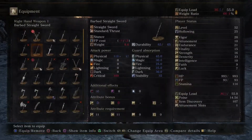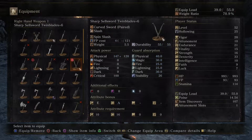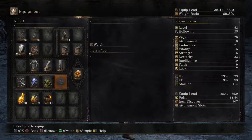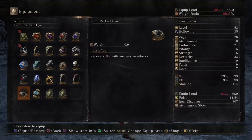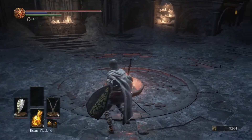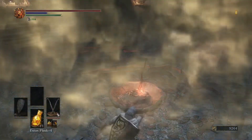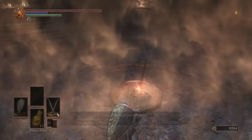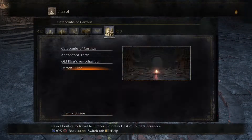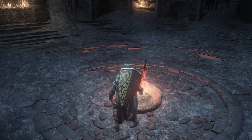Going to equip the Sellsword Twin Blades. I'm above 70% equip load so I'm going to take some armor off. I also put on the Pontiff ring. We're good to go now. We also have an Undead Bone Shard, so let's teleport to the Demon Ruins and see how it goes.